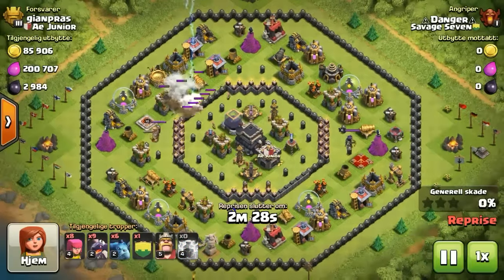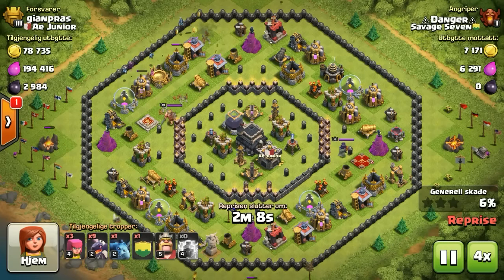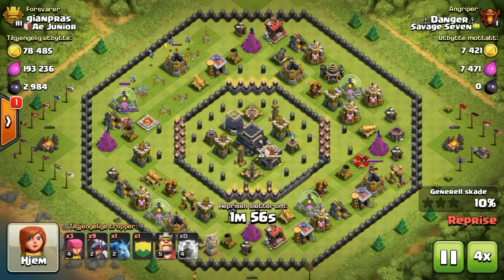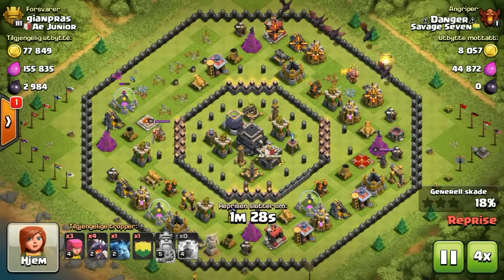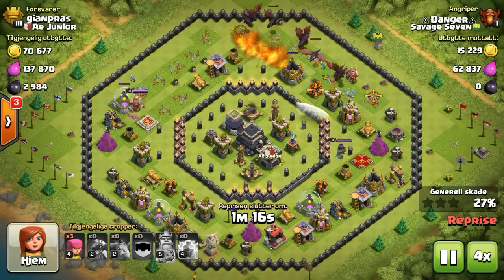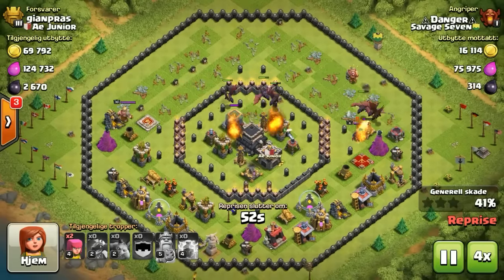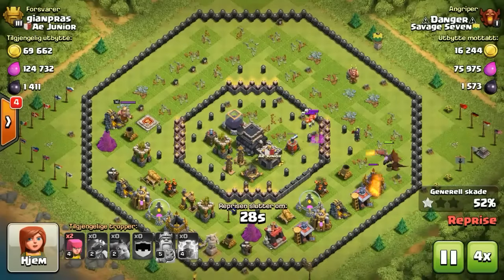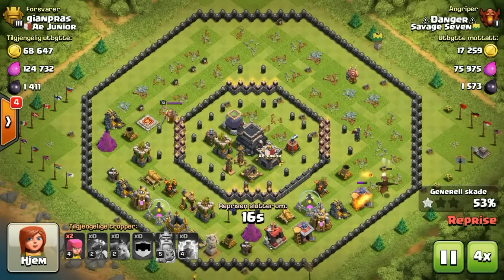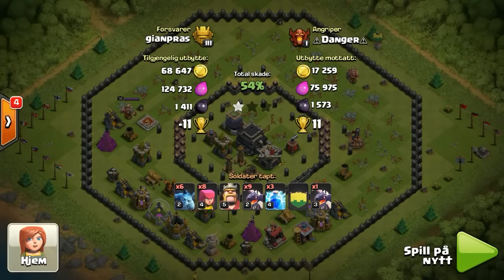Next up we got Danger finding a town hall 9 with some weak air defense — round base. There must have been a hole on the other side because I'm not sure how that Cane got in. Why you would put all your troops on the outside of the wall, but you can't argue with the outcome — 54%, plus 11.